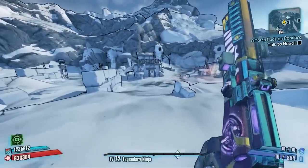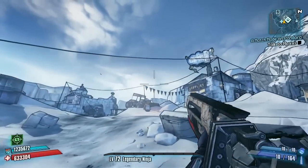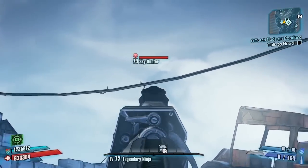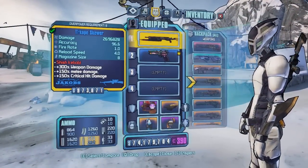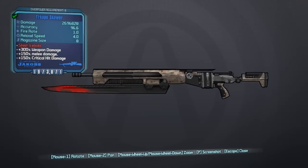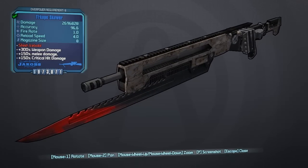Once that is done, that will change the weapon of choice — which was the Buffalo — into the Skewer. This is hugely heavy into both sniping and melee. You can see the red text says 'Sheesh Kebab.' It has 300% weapon damage, 150% melee damage, and 100% critical hit damage, so you can use this for both.